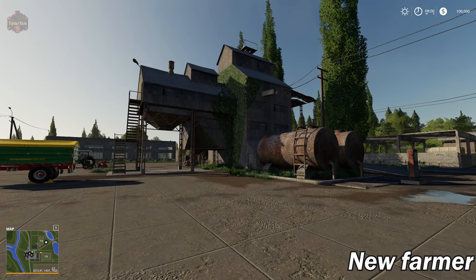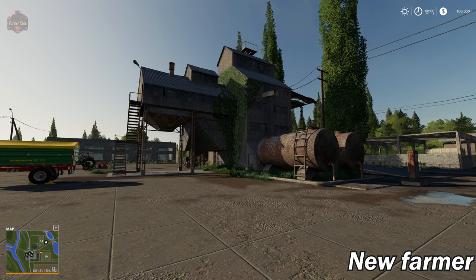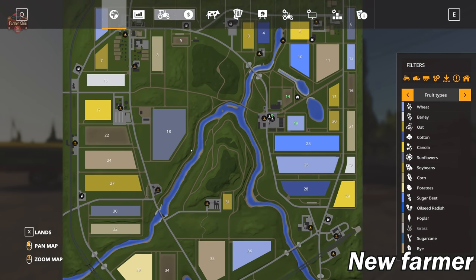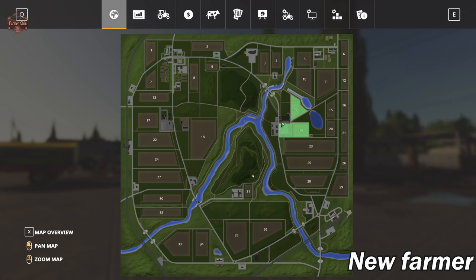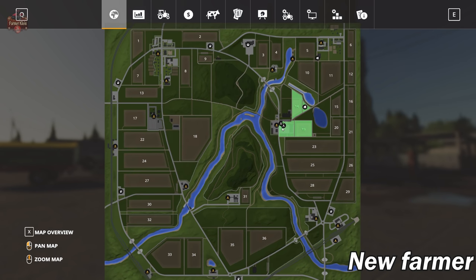What an iconic and memorable scene — I'm sure for folks that played this map in FS17 or FS15. Let's take a look at the PDA and the land areas. You're going to see we start out by owning the main farm, as well as fields 14 and 19. Our farmhouse is right here on this little triangle piece of land.